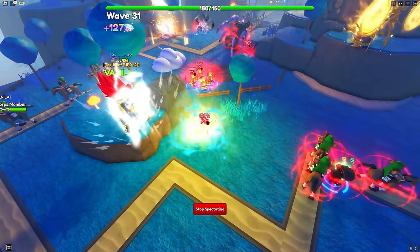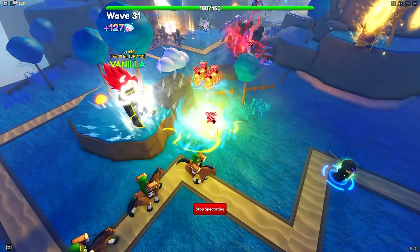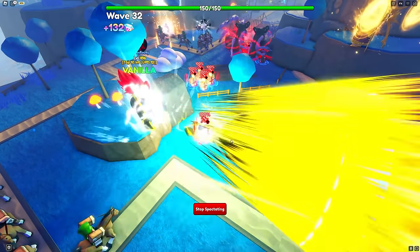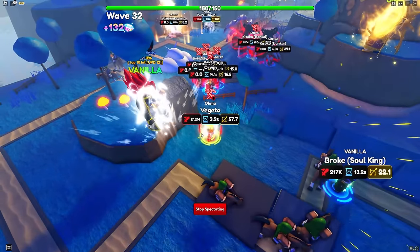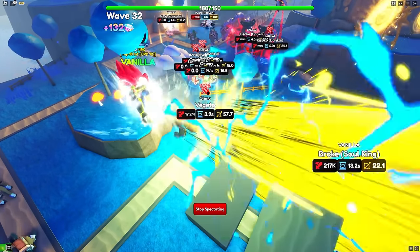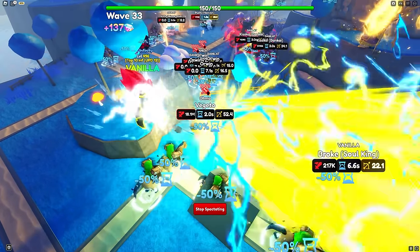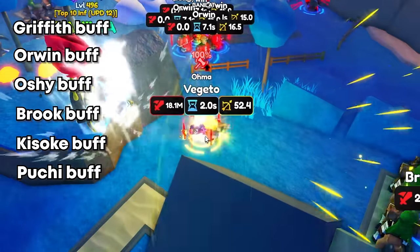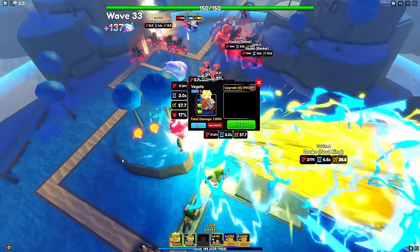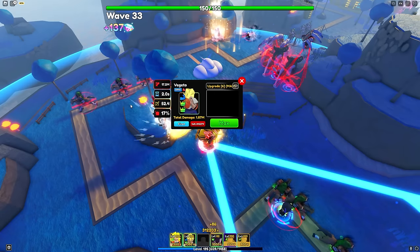Let's place down all the buffs we can for Vegito and see how much DPS he's doing. I'm going to pop Pucci and then Kisuke. Waiting for Brook to buff Vegito's damage first, then popping Pucci and Kisuke. With all buffs active — 18 million damage every 2.0 seconds. What is happening? 18 million every 2 seconds — that is insane.